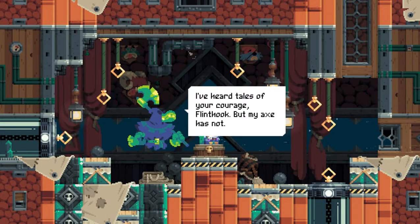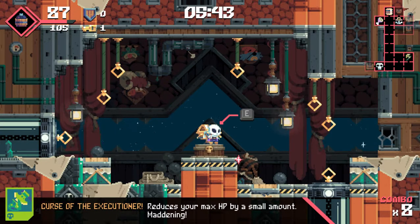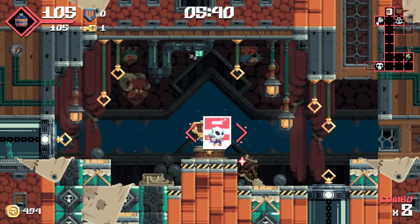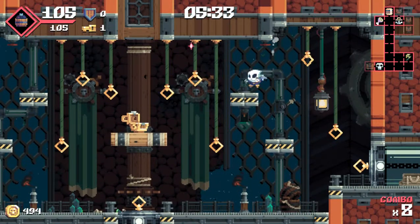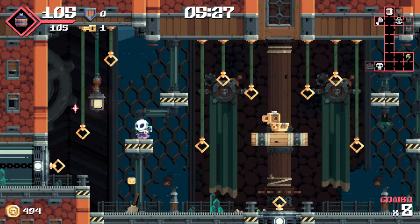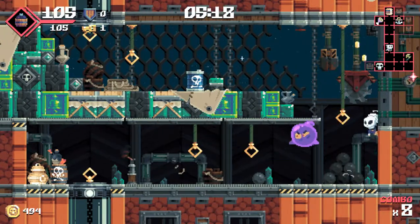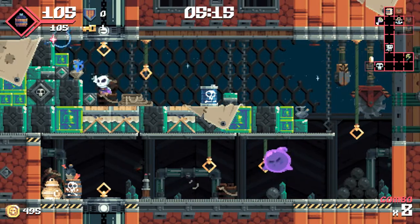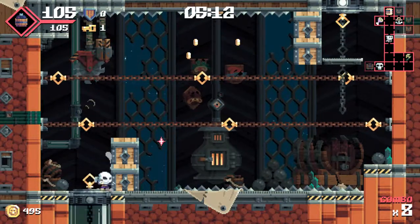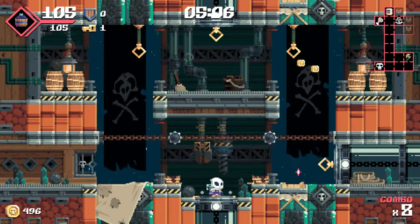'I heard tales of your courage, Flitok. But my axe does not.' Curse the executioner - reduce your max HP by a small amount. Maddening. But I get a chest - there's something in it. It was a rubbish one. It's like a gambling room, basically: you lose some max HP for the rest of this run, and you get an extra perk. You might get something really awesome, or you might get something a bit less awesome like I got. But that's why it's called gambling.